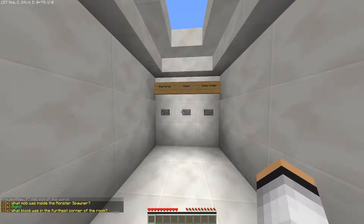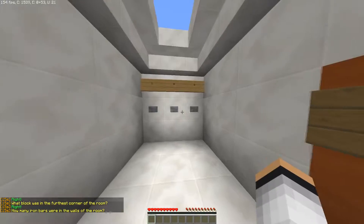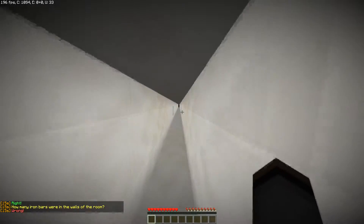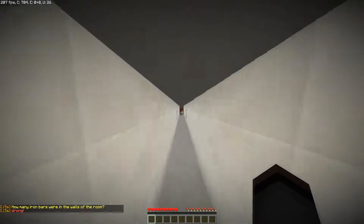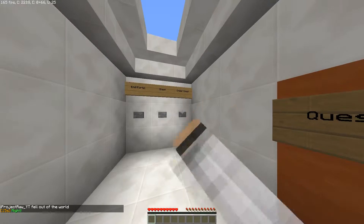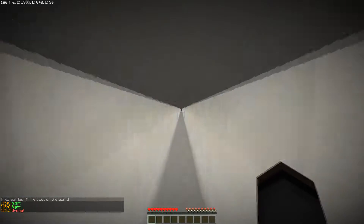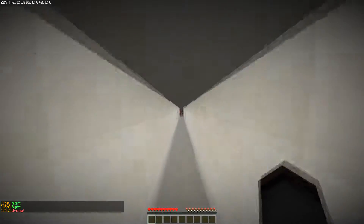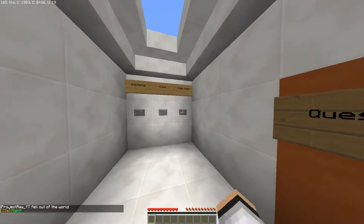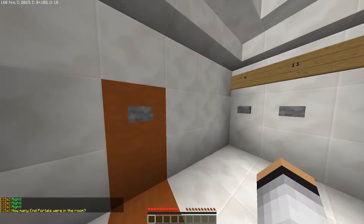What was inside the mob spawner? A skeleton! What block was in the furthest corner of the room? It was the ender chest — yes! How many iron bars were there? Four — wait, there were more than four? There were four — no, there were more? I'm just gonna say two. There were six?! I didn't even see the sixth one.